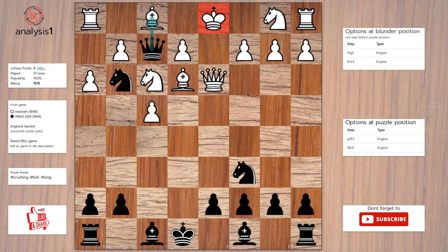The checks are: queen takes bishop check, queen to e1 check, queen takes pawn check.